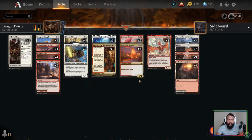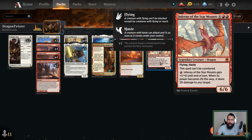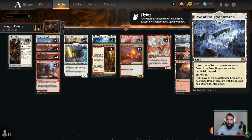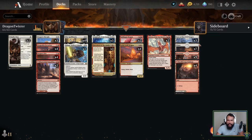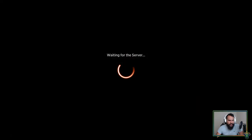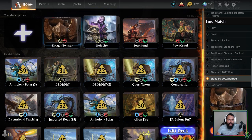Goldspan Dragon has lifelink, which is fantastic. Two Inferno of the Star Mounts — this card is very good just because it has haste and can't be countered. You're never going to get the fire-breathing ability to actually go off, but haste plus can't be countered is fantastic. We have three Cave of the Frost Dragon — a nice extra mana sink if you have too much mana and not enough cards. Otherwise, that's the mana base. Let's hop into this Standard 2022 event.